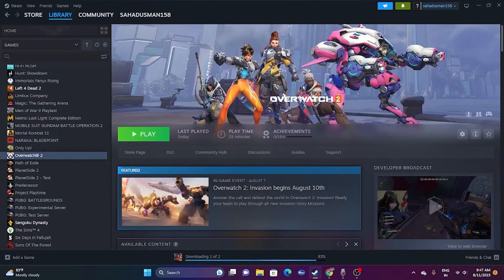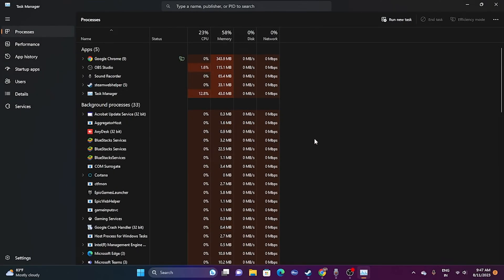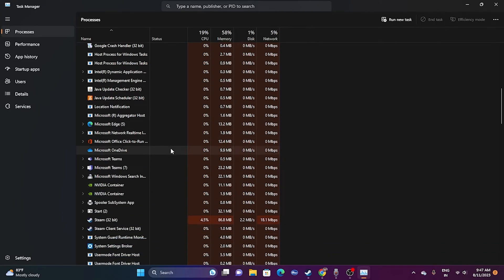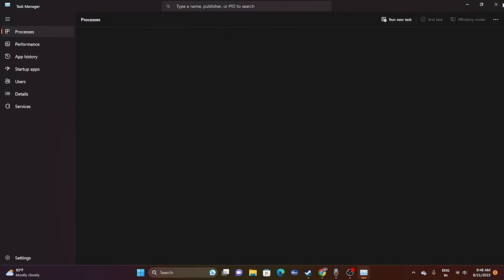Next, close all overlay and overclocking applications running in the background. Open Task Manager by right-clicking the Start button. You may see many apps running — around 56 background processes. For Overwatch, apps like Discord, RivaTuner, and MSI Afterburner are among the main causes of crashing. Find and close these unwanted processes, then try launching the game.